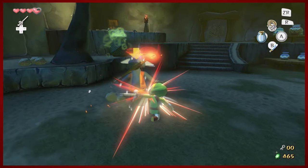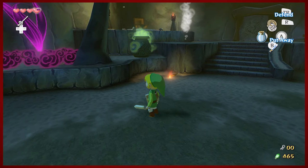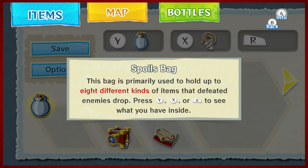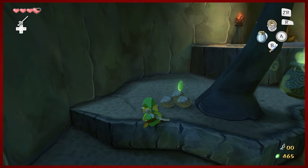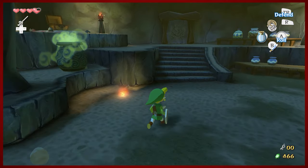We're actually doing pretty well on joy pendants. I'm not 100% sure how much we have, but we could just check, right? Look into our spoils bag. We have nine. That's pretty good. I think the requested amount is 20 — I thought it was 25, but I believe it's actually 20.